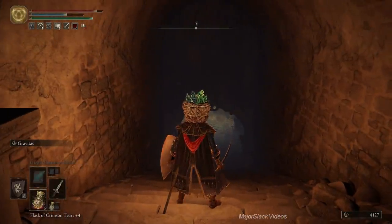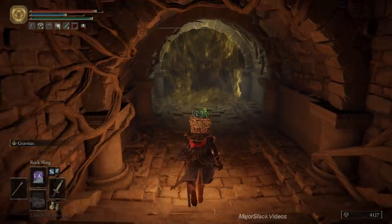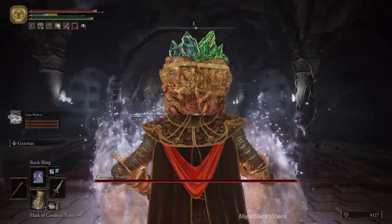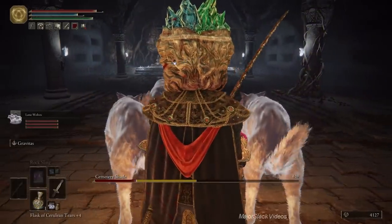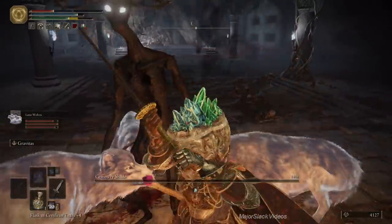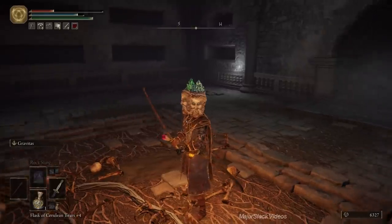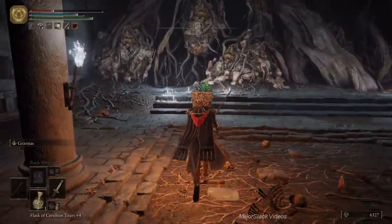This boss can be easily handled — strike that, manhandled — with Rock Sling. We can spawn our wolves just to keep him distracted a little bit. One Rock Sling and one good whack upside the head should finish him off. Spawn the wolves to distract him, cast Rock Sling, two-hand your sword. The Rock Sling took three quarters of his health — should be no problem. You can just run away, let the wolves distract him, and send in another Rock Sling. Done and done.